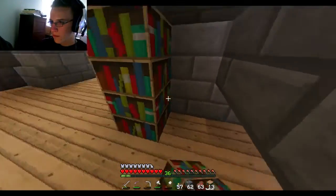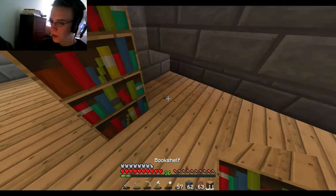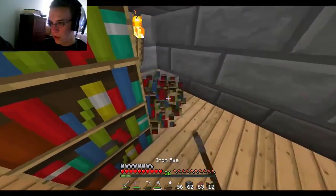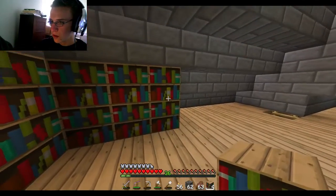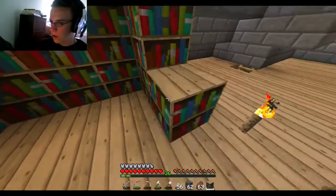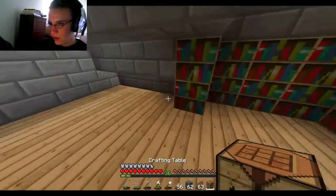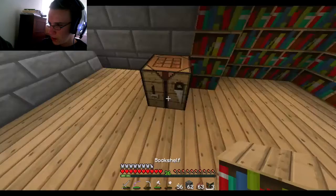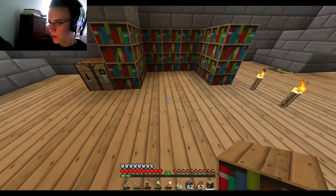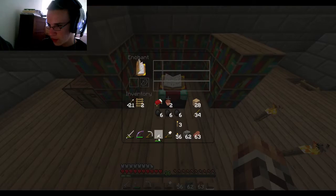If I put it here the bookshelves would have to be like this. Okay, now that already doesn't work. I somehow placed that incorrectly. I'm missing a couple of bookshelves because I screwed up. Let's get a crafting table in here, craft those real quick. Enchantment table goes here - do I have the level 30 enchantments? Yes, we're good.